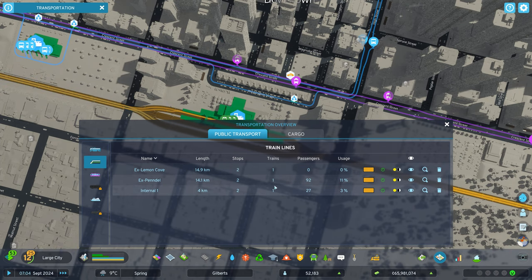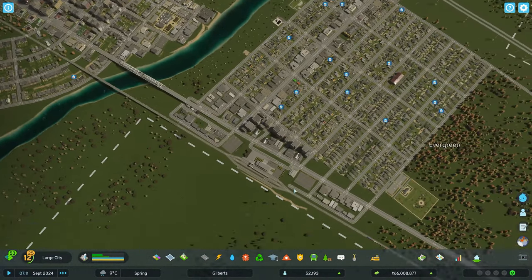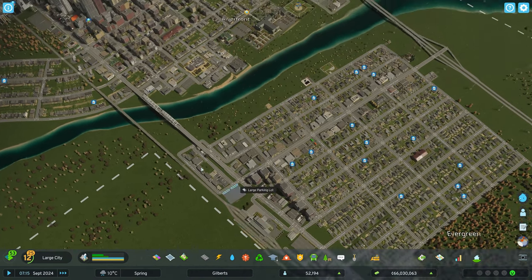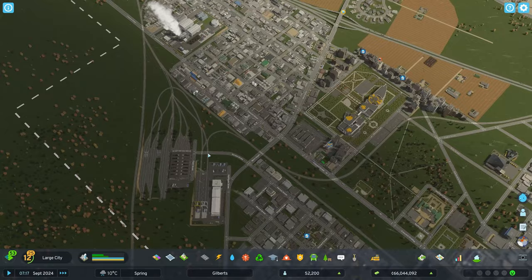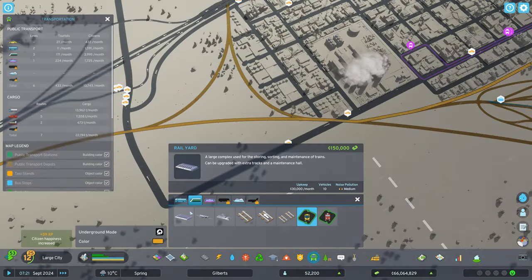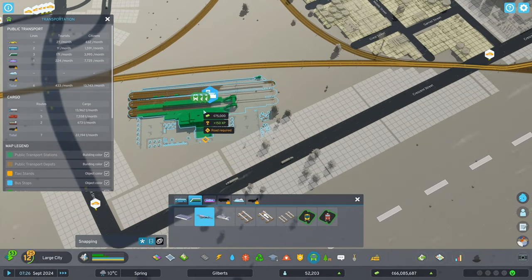You can see I've only assigned one train to each of those lines. The other thing you can do with trains is have them connect different parts of your city. I have one internal rail and we're actually going to add another stop for this one.